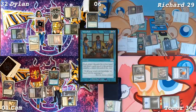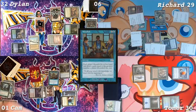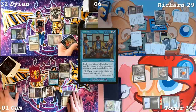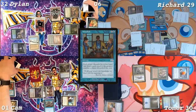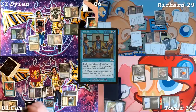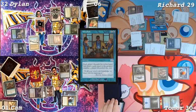Windfall happens. I have seven in hand. I have Thassa's Oracle, Repeal, Flusterstorm, Gilded Drake, Mnemonic Betrayal, Notion Thief, Enforceable. I have Phantasmal Image, Mystic Remora, Marsh Flats, Food Chain, Mystical Tutor. I have no cards again. Temporal Manipulation, Notorious Throng, Toski Bearer of Secrets, Eladamri Lord of Leaves, Spell Pierce, Vale of Summer, Rapid Hybridization. Well, I found all my lands.